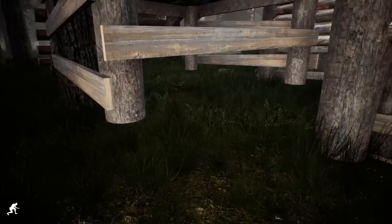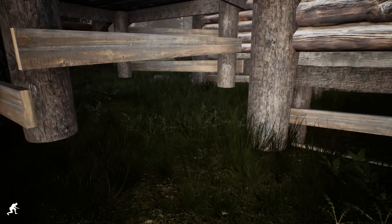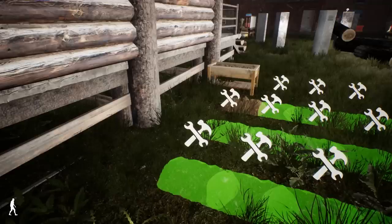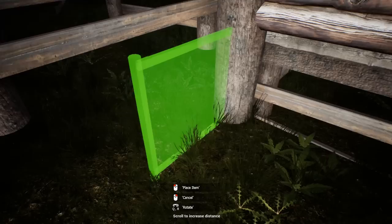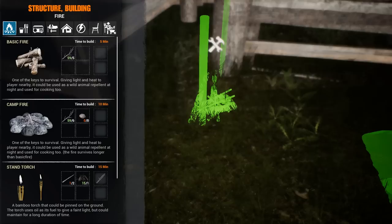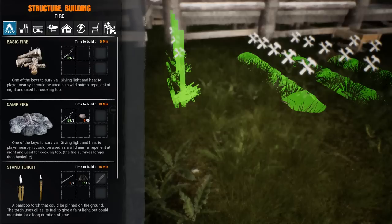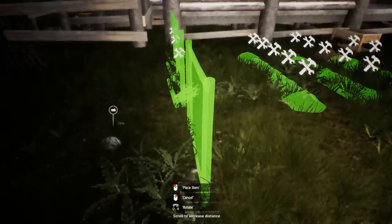Do I want to put the fence starting here or here? I think I'm going to put it here. Gameplay-wise it doesn't really matter, but in my role-play mind I'm thinking I don't want rabbits to be able to get in here and eat my crops. Will that ever happen? Absolutely not. But that's the way I play. Let's go ahead and put this in there. That's going to be so freaking cool!